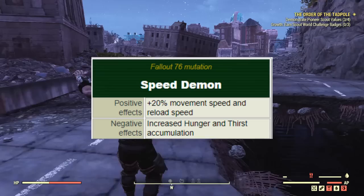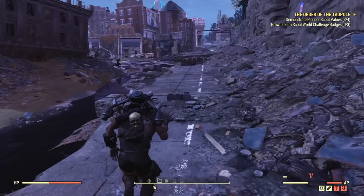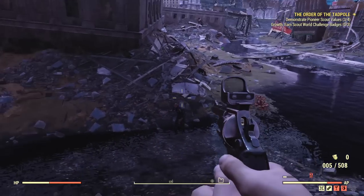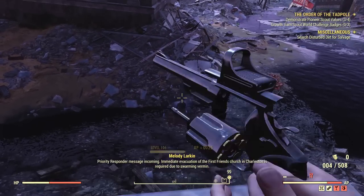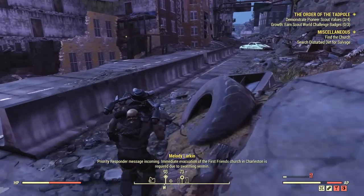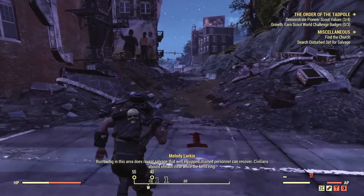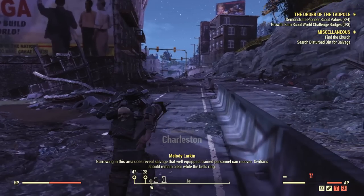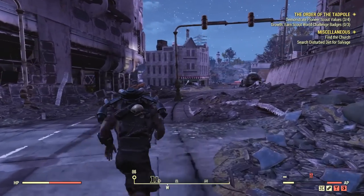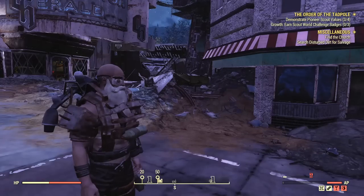Moving on to Speed Demon. This mutation offers a 20% faster reload with all weapons and completely maxes out your movement speed — so it won't stack with perks like Gun Runner or Squad Manoeuvres since you're already at the maximum. The negative is that while running or walking you drain your thirst and hunger bar 50% faster, which is an acceptable trade-off. This mutation is totally worth it for any build, though it's best suited for melee.